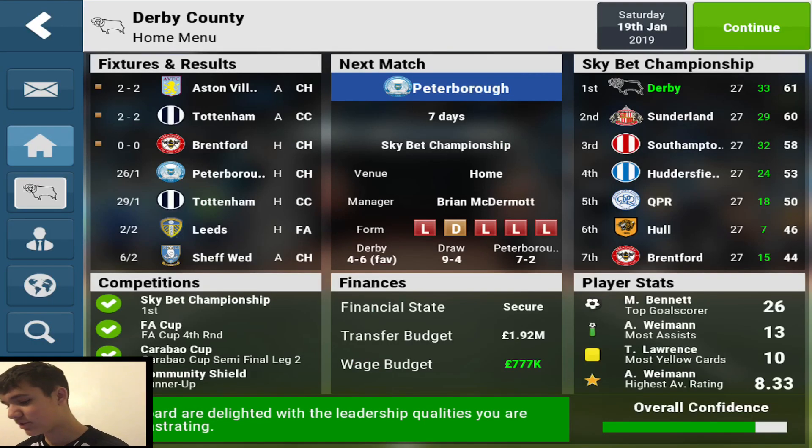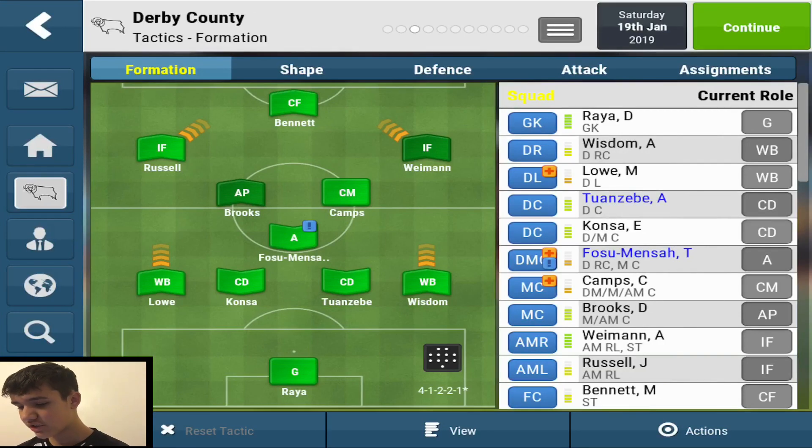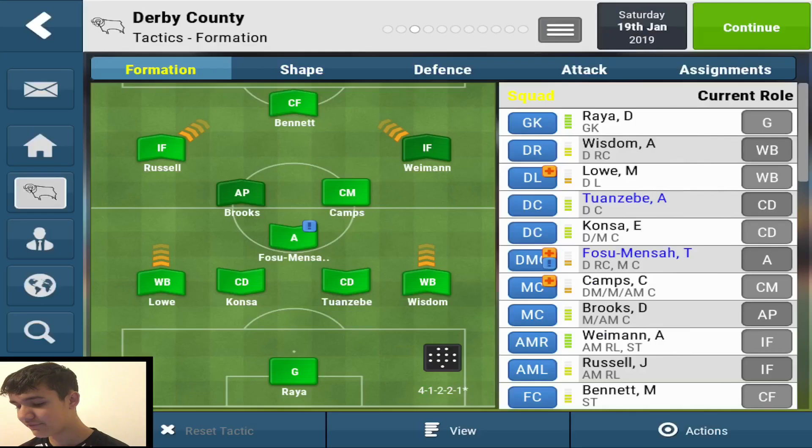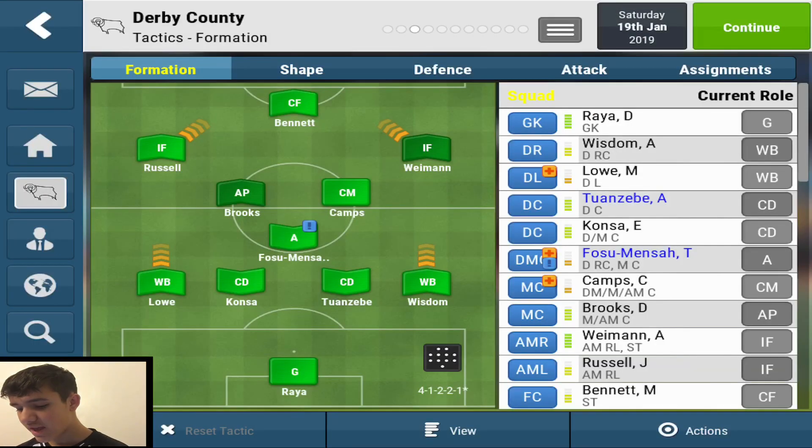Considering I'm still in the Championship, I'll get straight in. Here's the tactic. You start with a complete forward up front, then two inside forwards on the wing, an attacking playmaker or central midfielder in midfield, and then I've got a central midfielder on the right. I've also got an anchor just in between the defence and midfield, two wing backs on the right and left back positions, two centre backs, and a goalkeeper.